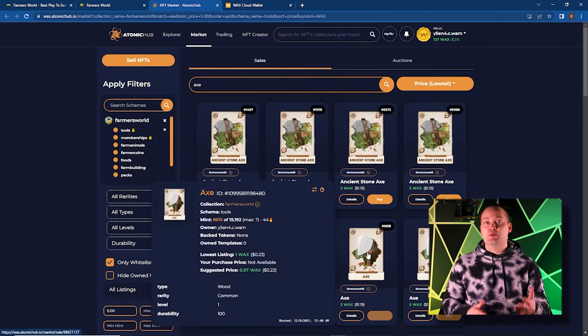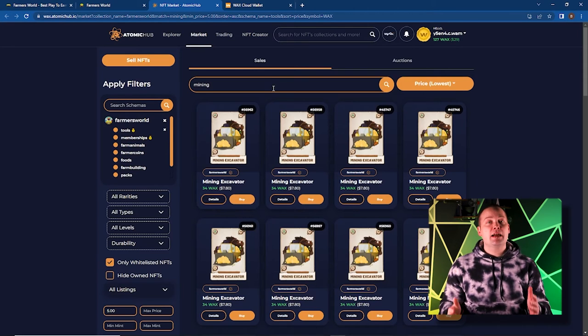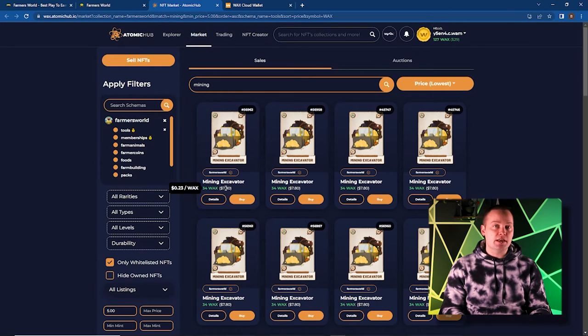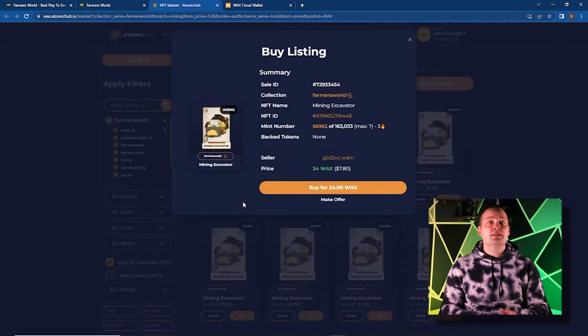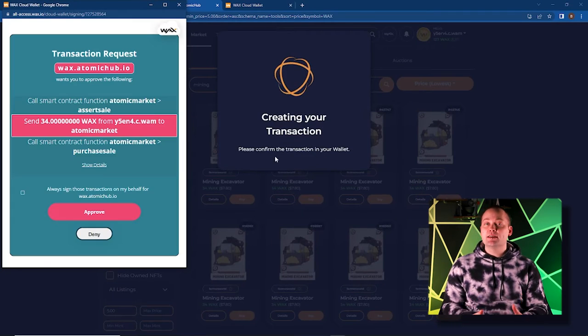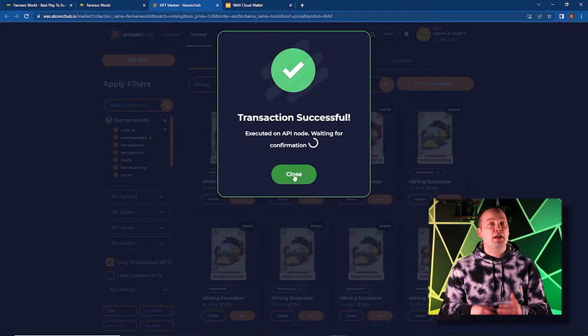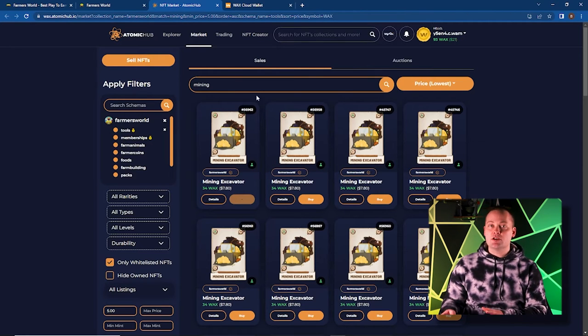Last up, we need a gold-producing tool. The only tool that currently produces gold is the mining excavator. We'll use the search bar to pull up all the mining tools. Seeing as the mining excavator is the only gold-producing tool, it tends to be a bit more expensive. The lowest price mining excavator is $7.80 USD or 34 WAX. Knowing that this is the lowest price excavator on Atomic Hub, I'm going to buy it. Check the collection and verify before proceeding. Unless we check the box that says approve all transactions, we'll have to do this every time we make a purchase. You can verify you have these NFTs in the NFT section of your cloud wallet.